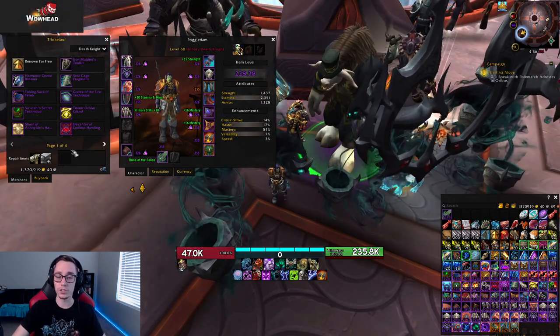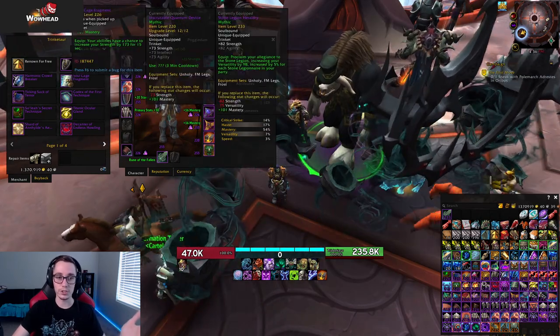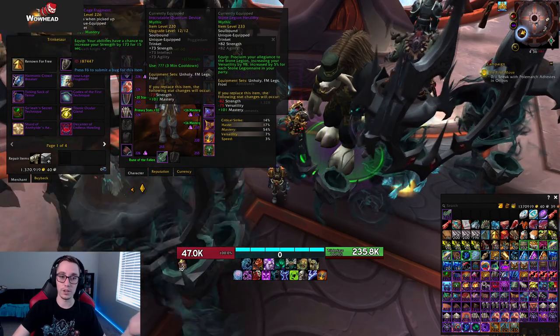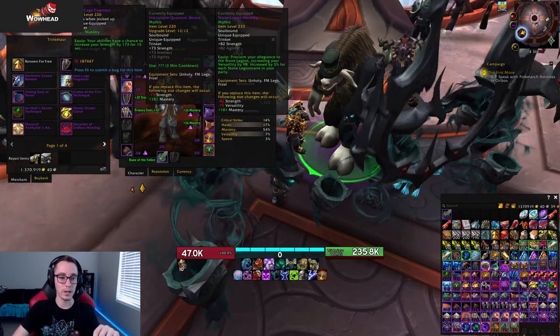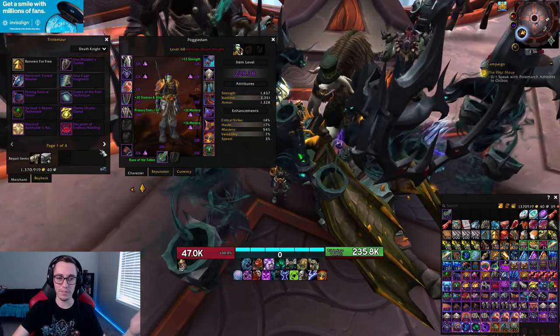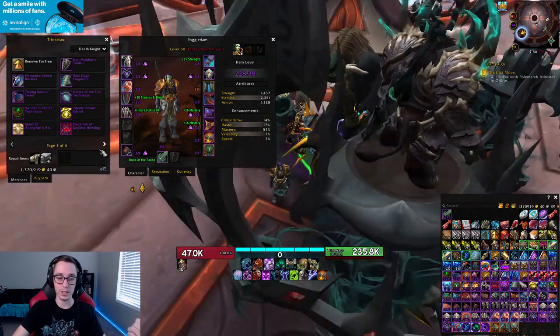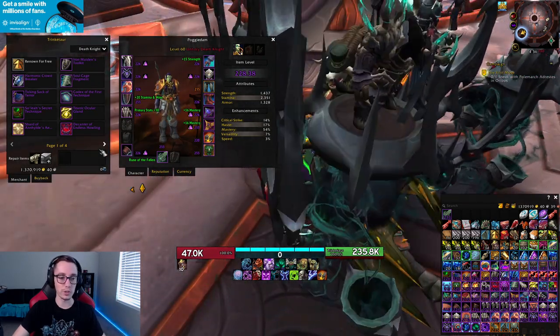I'm not going to go over every single other trinket. A lot of them are fairly decent — the mastery trinket that procs strength has a pretty high uptime. But pretty much any raid trinket is fine, as long as you're not using the ones that deal damage when you press them — those tend to be pretty weak.